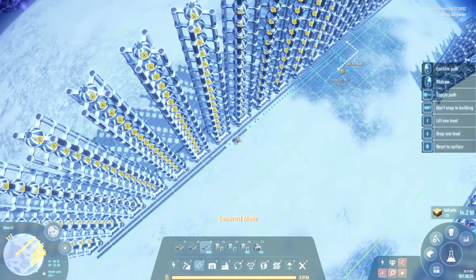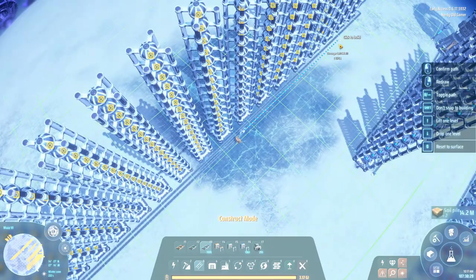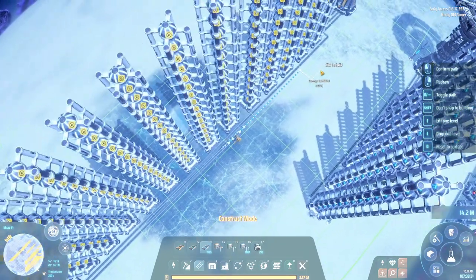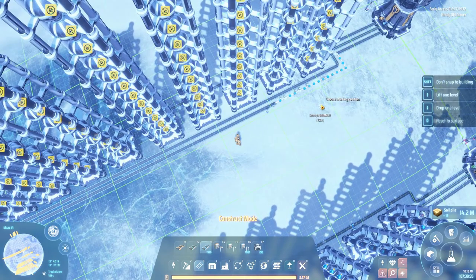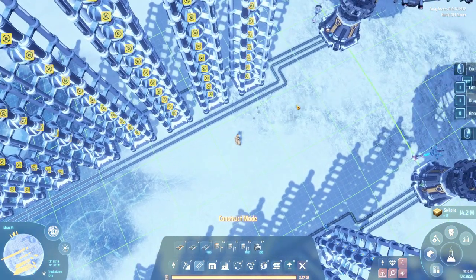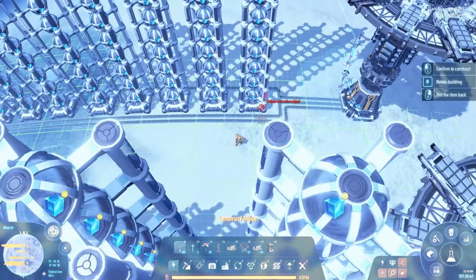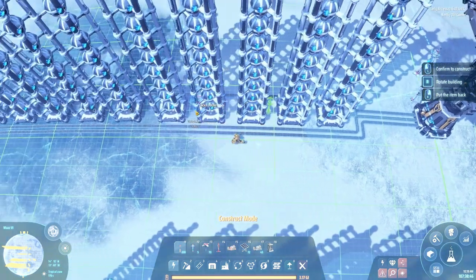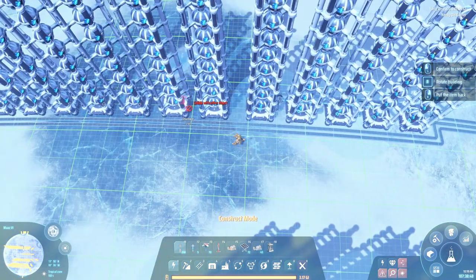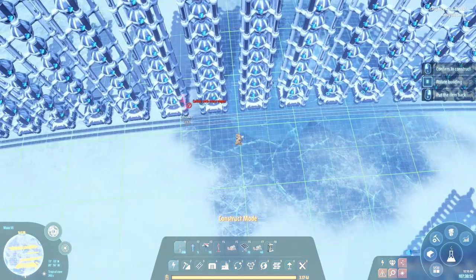Return line. Cool. There we go. Let's give you some power. We need to set up the sorters as well - I forgot about that.